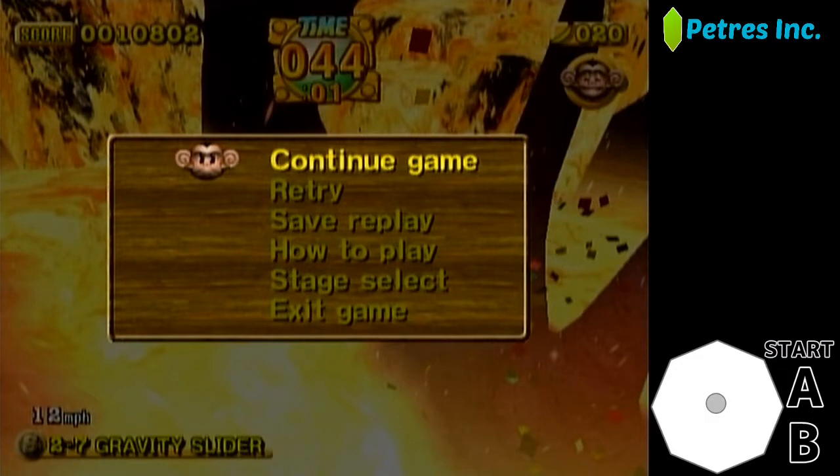You should be able to save a lot of time with Gravity Slider as long as you get more than a low 46 — you're doing okay. Anyway, that's the Super Monkey Ball 2 2-7 Gravity Slider tutorial. I hope this helps and thanks for watching.